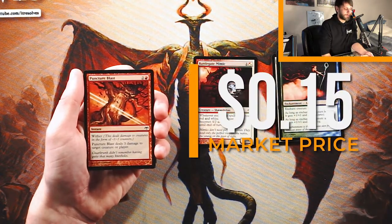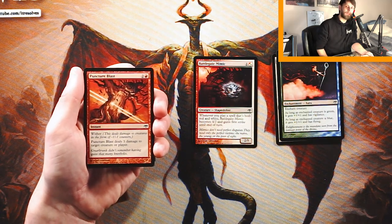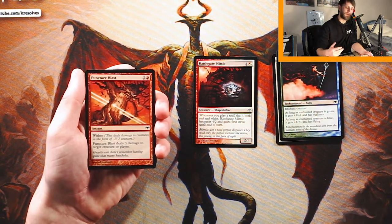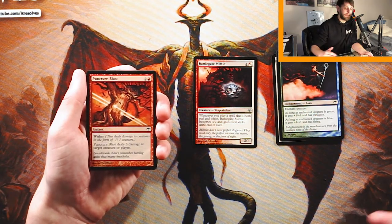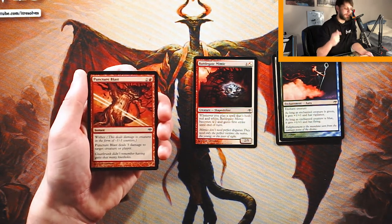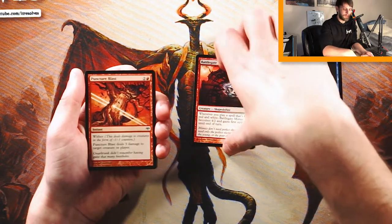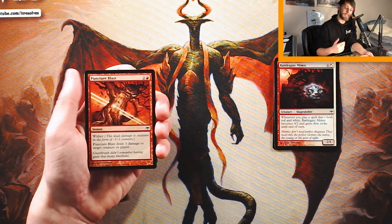Puncturing Blast is an instant for two and a red. It has wither and deals 3 damage to target creature or player. What's really cool is that if this doesn't kill a creature, those -1/-1 counters stick around. Here you see the power of wither — you deal 3 damage and the creature permanently gets -3/-3 for as long as it's on the field. It's instant speed, it's a kill spell, it can hit players or creatures, and that damage can stick around. As much as I like the Mimic, I think this is such a powerful removal spell that you have to take it pretty quickly.